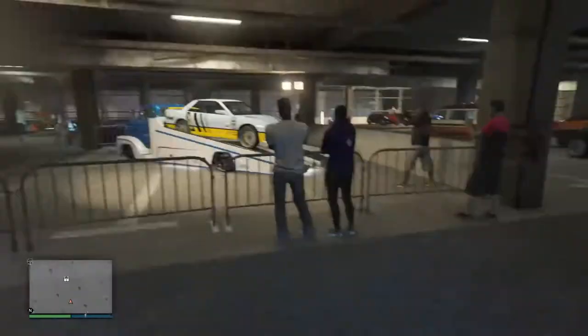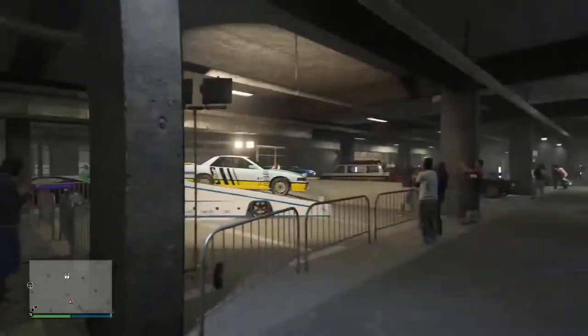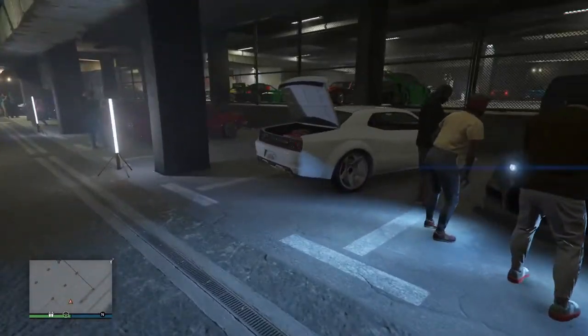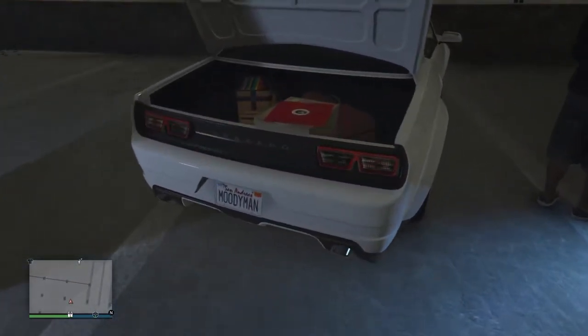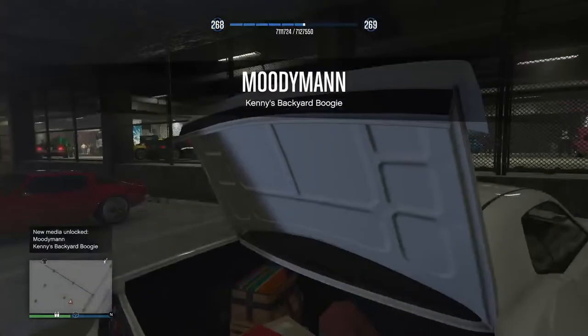You have to find five USBs. Two of them are here. One is in this white car, the modiman car, in case he is there. So you just have to go there and press the ID pad and take the first one.